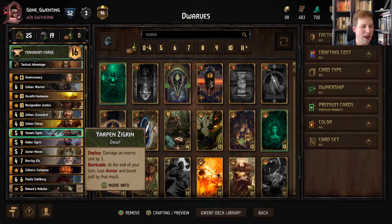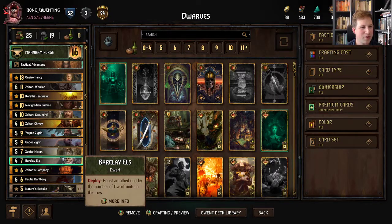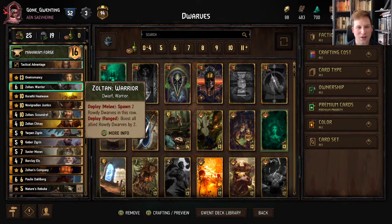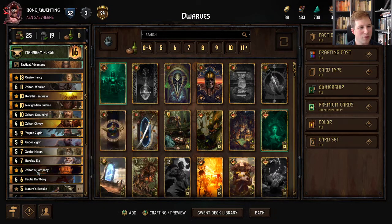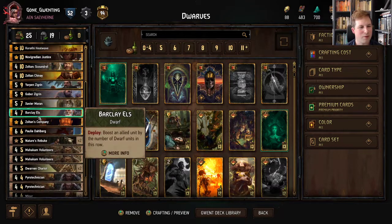There's also not a lot of engines here. Gabor is probably only like the real true engine, other than Xavier Moran. But this deck is fun — it's all Dwarves. We're gonna use Zoltan to proc a bunch of boosts onto Rowdy Dwarves.